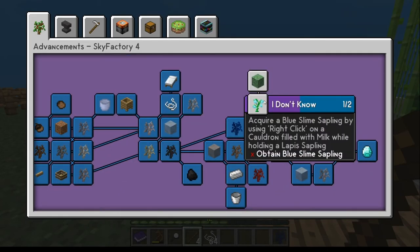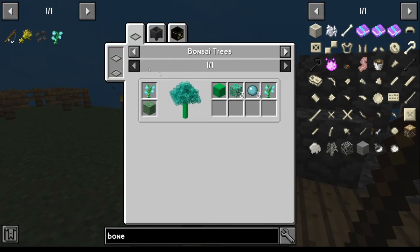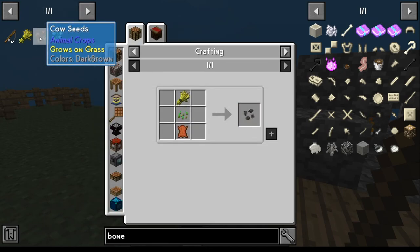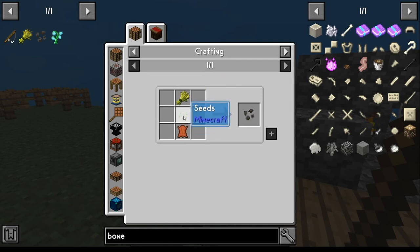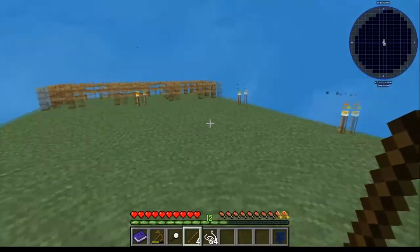We're starting with the blue slime sapling. The way you get that is cauldron and lapis, but you're going to need milk — which is where the animal stuff comes in. You're going to need cows for milk. The way you get cows is you're going to use cow seed. Cow seed requires wheat and seeds, which basically come from farming the grass.